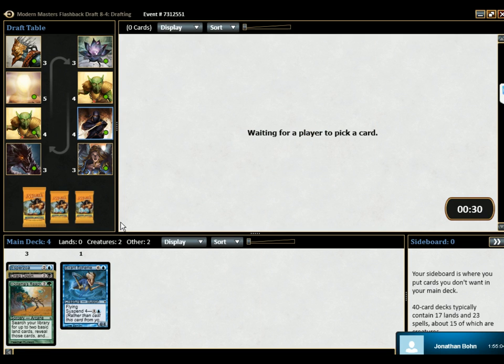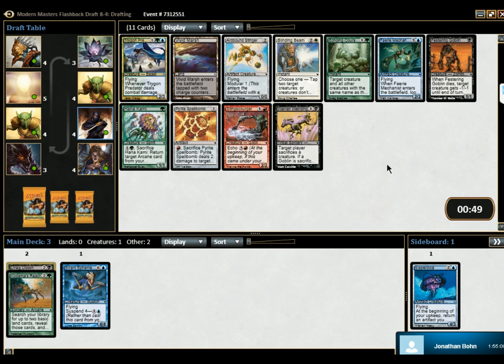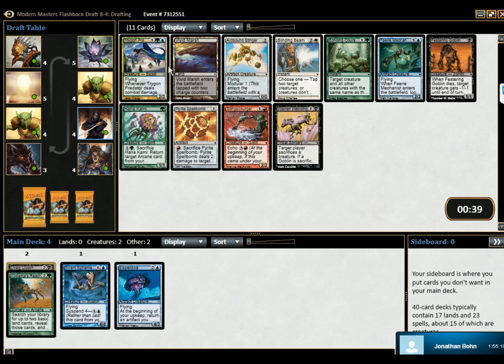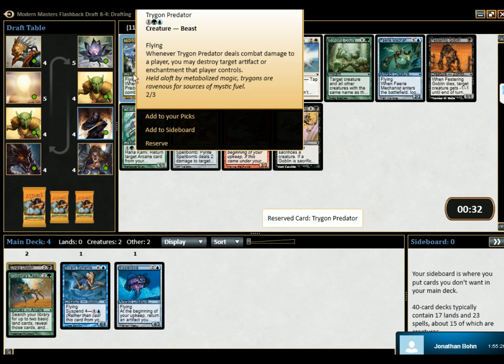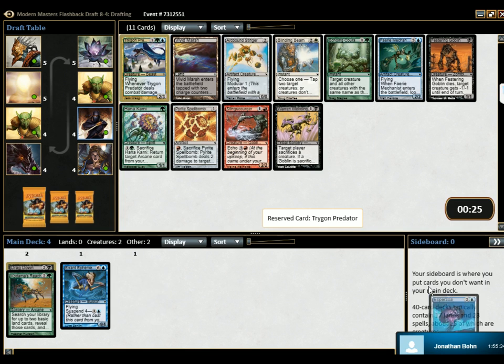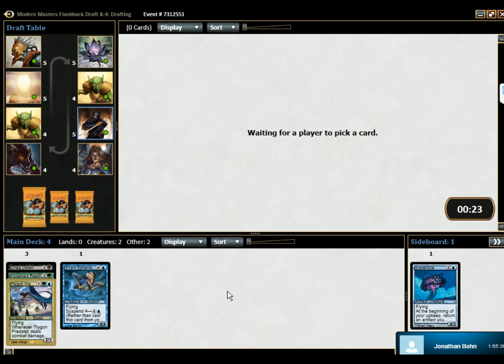Probably hide the Suspend, but just don't play this. Trigon Predator — it's pretty hot. Otherwise there's Faerie Mechanist, which makes this come back over. Do we want Faerie Mechanist, or do we want Trigon Predator? Two, three — destroys enchantments and artifacts, right? Yeah, it's actually not bad. I guess we could take it. Kind of stay open a little bit here. Yeah, we'll have that back over again.